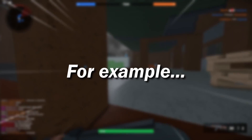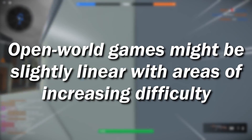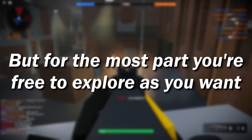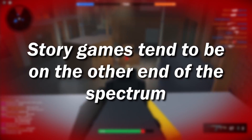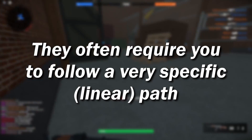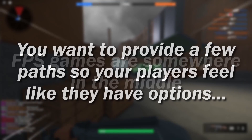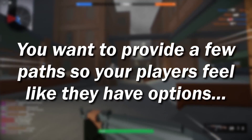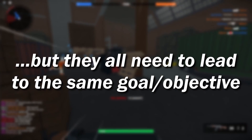For example, open world games might be slightly linear with areas of increasing difficulty, but for the most part they're pretty open and you're free to explore. Roleplay games are similar to this as well. Story games are kind of on the other end of the spectrum, where they may have you follow a very specific path as you progress through the game. FPS games are somewhere in the middle, where you want to provide a few paths so your player has some options about which way they want to go, but all of those paths clearly lead to the same goal.